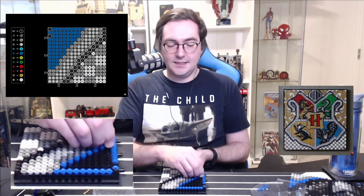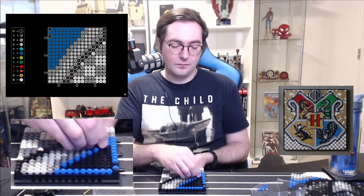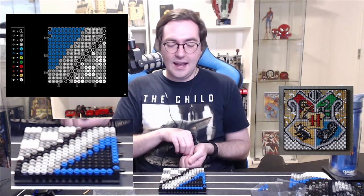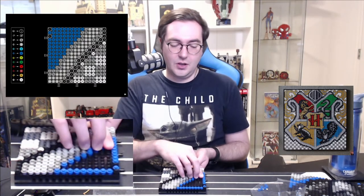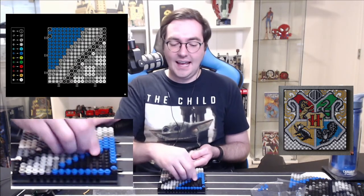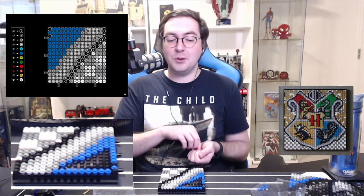The correct answer for how best to handle this was to do two vertical, or two starting from the bottom, in order to get that up. Noted. And now we have evened out our diagonals — so now all we have to do is go diagonal, and every single diagonal pass we do will require two less blue studs.